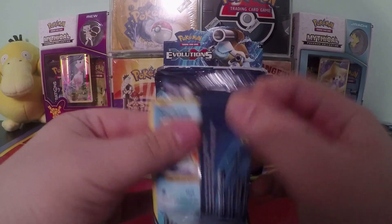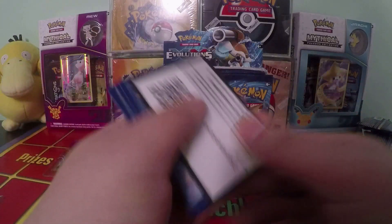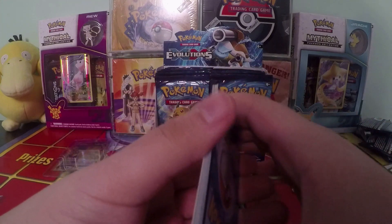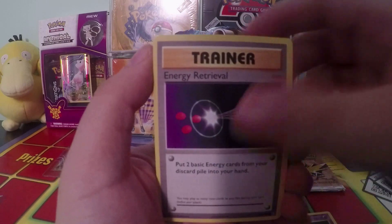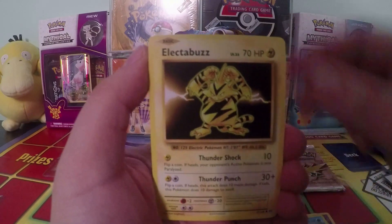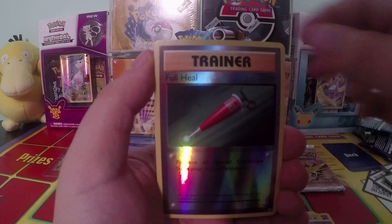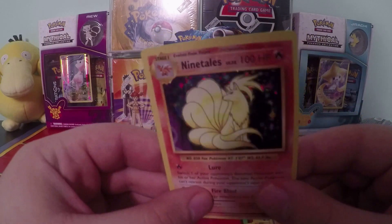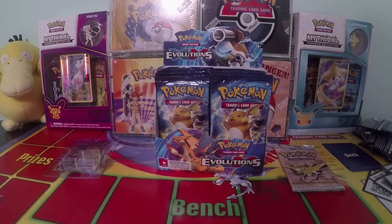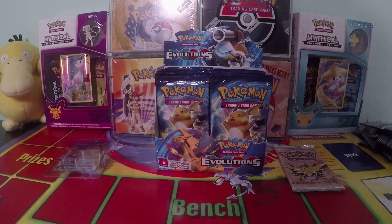The pack we are opening weighs 21.36 grams, and usually something that heavy should have a holo in it. Pulls are: Hypno, Magikarp, Electabuzz, Eradicate, Growlithe, Nidoran, Full Heal — and a holo Ninetales! There's our second holo. It's another Ninetales — we got this as a reverse holo earlier and now we got it as a full holo. That's one, two, three, four, five, six, seven, eight — yep, we have one more pack.